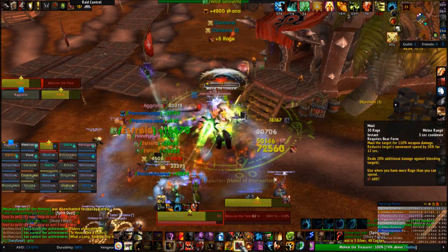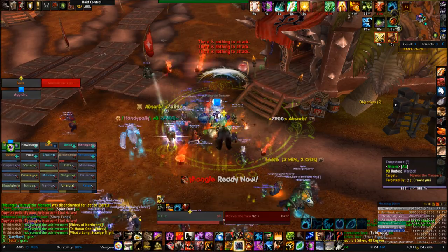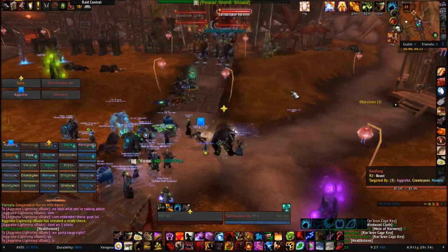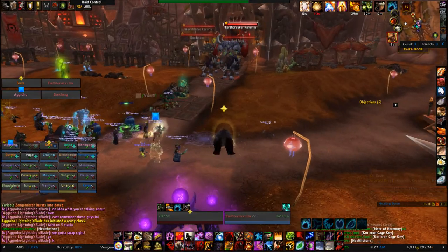I'm honestly not sure yet what starts this fight, but it might be releasing the trolls from the cage after killing the Treasury boss. Either way, once activated, the two Shaman will come out of the main building and you're ready to engage them.